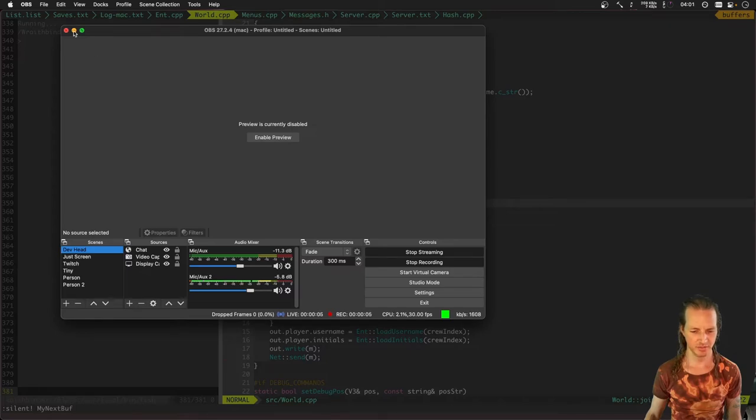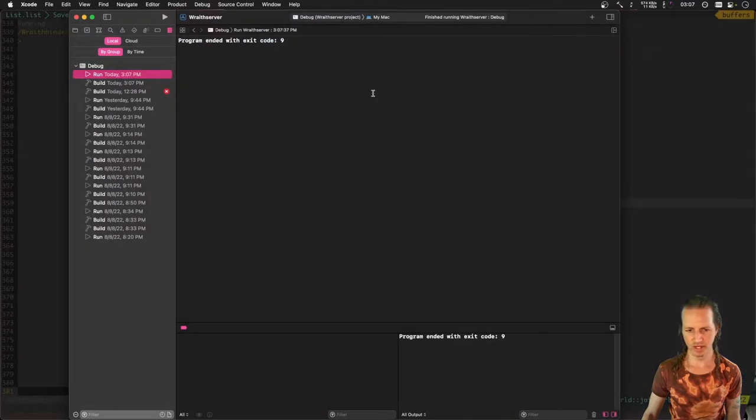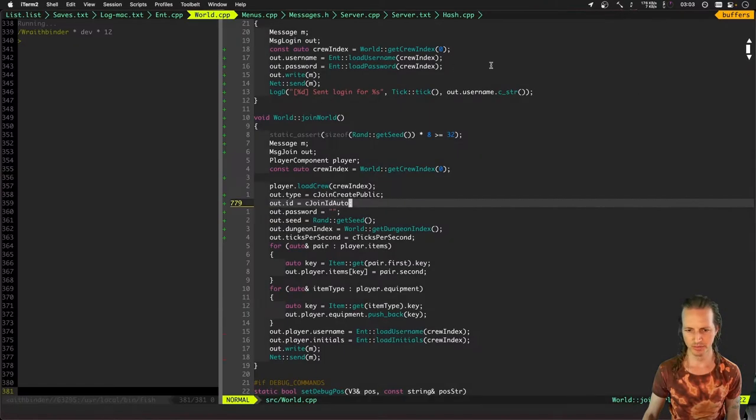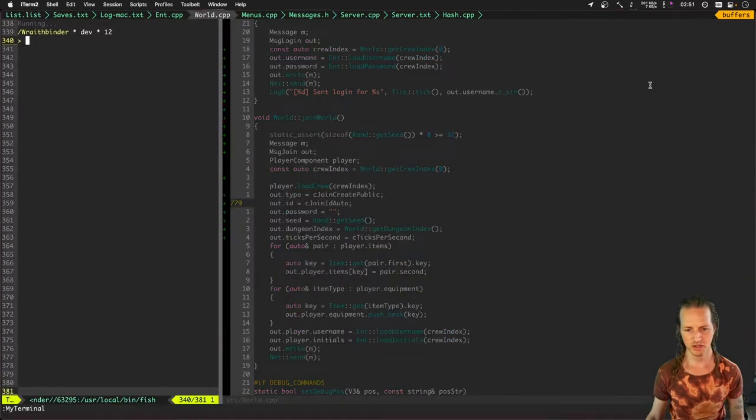Starting the stream! I've got the server running — for now just a local server running in Xcode while I'm doing most of my game development in Vim. I'm going to launch this server and check it out. When I launch Wraithbinder and go to that same screen, we have two options: we can create a game or join a game.